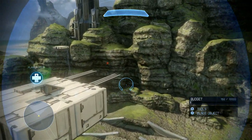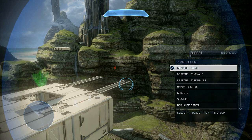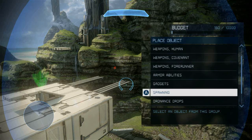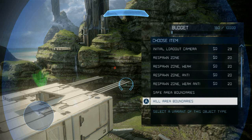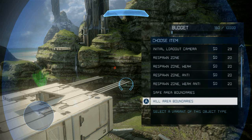Kill volumes are used to prevent players from leaving your map by either killing them or giving a 10 second timer to return to the map. To place a kill volume, select the spawning category. There are two types of volumes that can be used to define the edge of map: safe boundaries and kill boundaries.